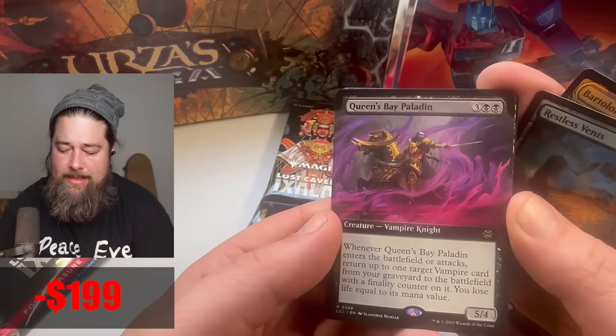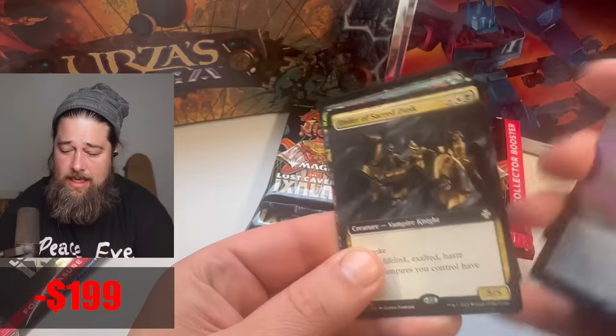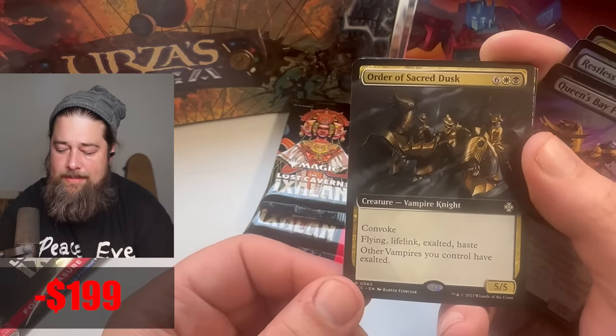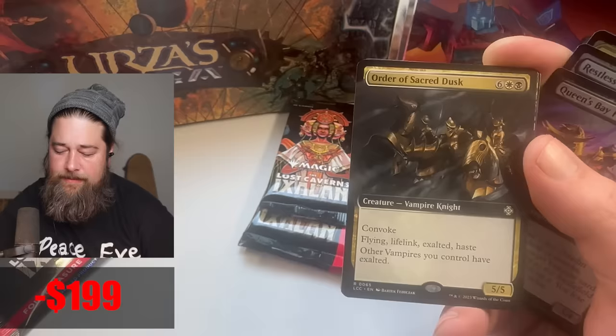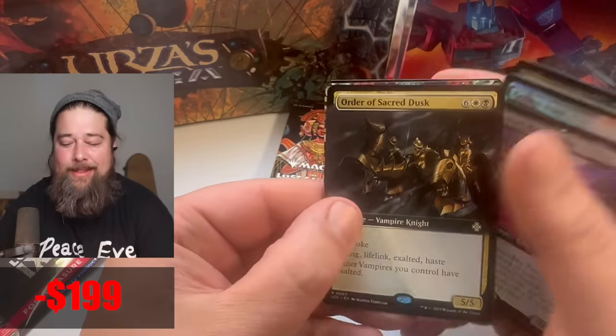Queen's Bay Paladin — I don't know how good this is. I feel like Vampire Commander decks can play it; that might be about it. Order of the — wow, it says Vampire. Other vamps you have control of get Flying, Lifelink, Exalted, Haste, Convoke. A lot of mana though — eight mana's a ton.